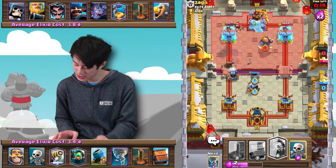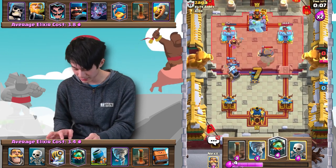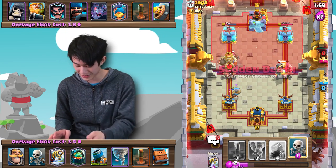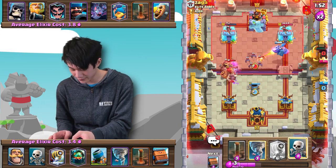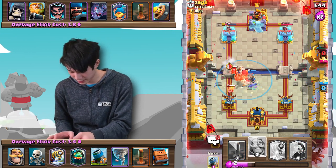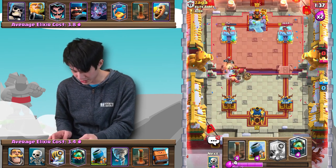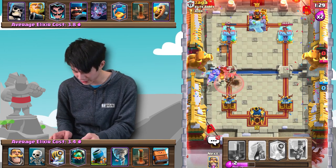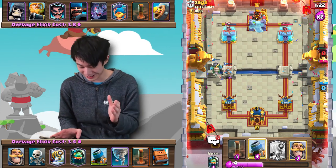Unfortunately I played that wrong — we're gonna take some damage here because he has his E-Wiz. Hopefully he uses the E-Wiz well. That way I feel a little more comfortable going in with our Inferno Dragon since obviously he doesn't have an answer. Let's go in with a Mortar on defense. Okay this is a little sketchy — let's get our Knight down here. We're beginning to damage down the Electro Wizard. The Electro Wizard actually doesn't go down. I have to get a Royal Delivery down immediately as well.